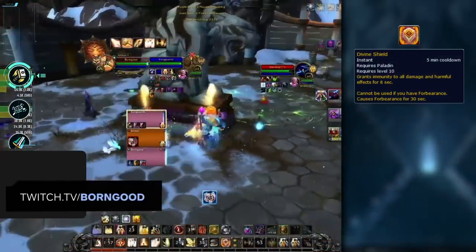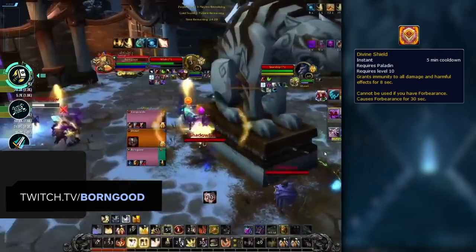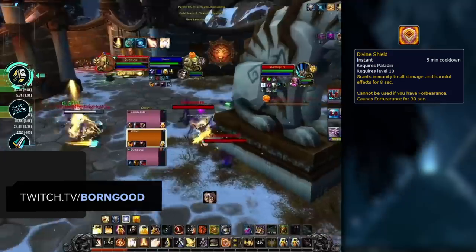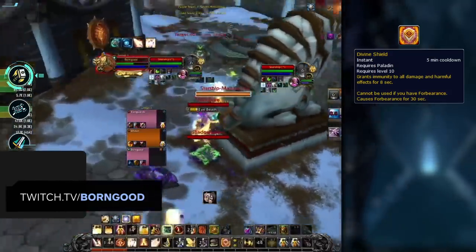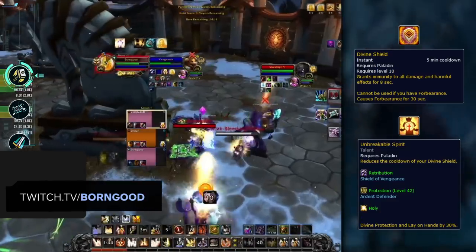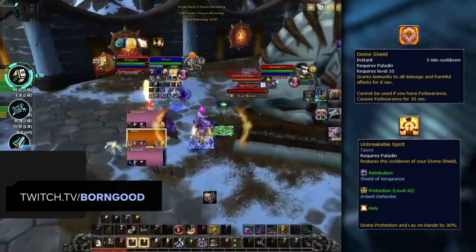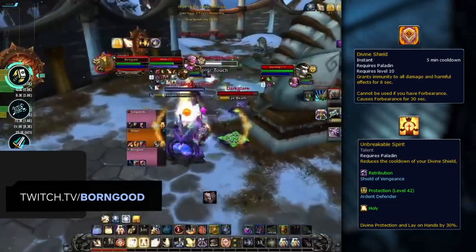Divine Shield is probably the most iconic Paladin ability. It's an immunity with a 5-minute cooldown that can be removed by Shattering Throw and Mass Dispel. What's important to know is that the cooldown is reduced by Unbreakable Spirit, which you can expect most Paladins to play with, bringing it down to a 3 and a half minute cooldown.